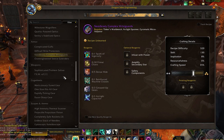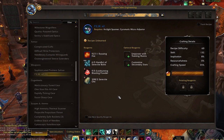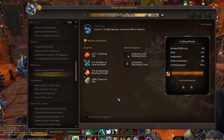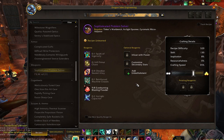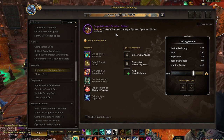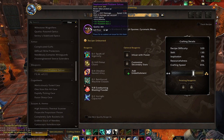We also have guns, so all the hunters out there — these will be for you. You have your basic blue version and then your epic version. These do have two random stats. To anybody who is looking for those gun items, this is for you.